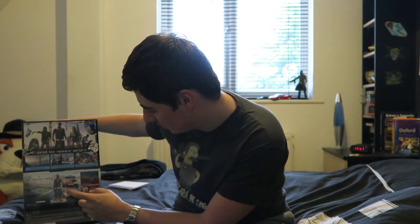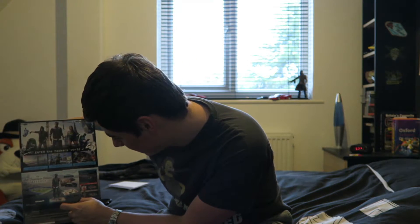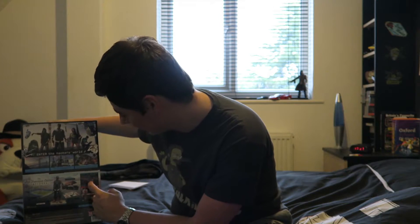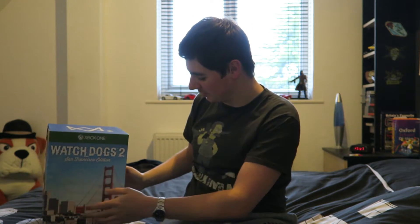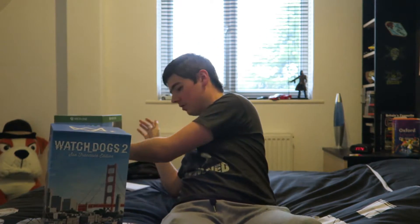So we've unboxed it — nice and shiny. You can see the main protagonist on the back. It includes a model of the main character, who I believe is called Marcus — I can't remember his last name — plus lithographs, a map, laptop stickers, a lanyard, and in-game content. Even just the artwork on the side of the box looks absolutely stunning. Just in case you didn't know, the game is based in San Francisco. Let's take that cardboard cover off first.